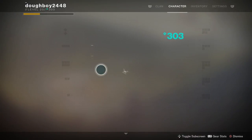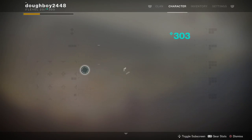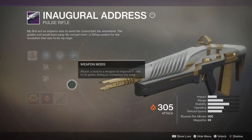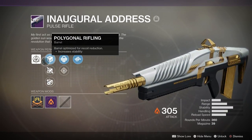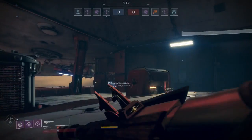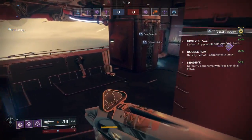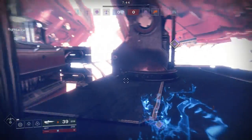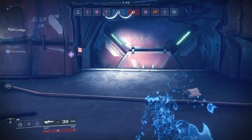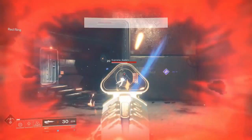We're here on the Clash game mode again with Inaugural Address. This is the Raid pulse rifle. We got Outlaw — I'm gonna want Outlaw. In this series, I'm only gonna be using this weapon. I can't use grenades, smoke, or go invisible. So it's just purely weapon.